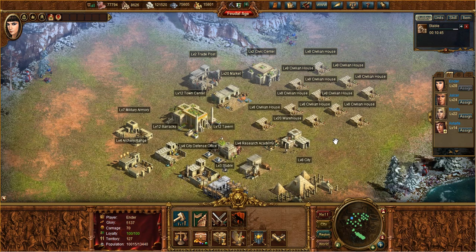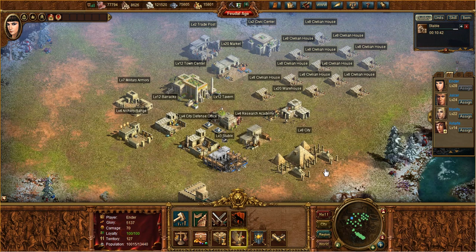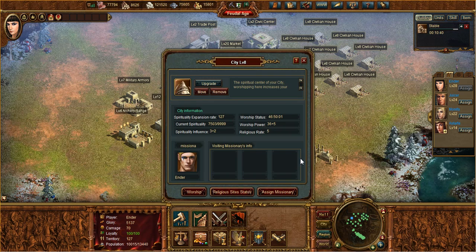As you can see, almost everything you do in the game requires resources — sending your troops off, missionizing, everything requires resources.